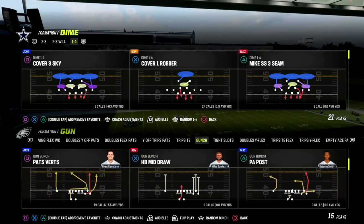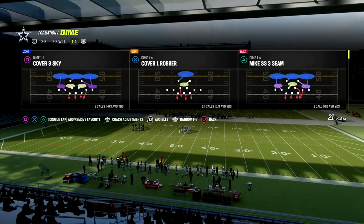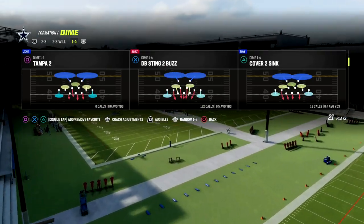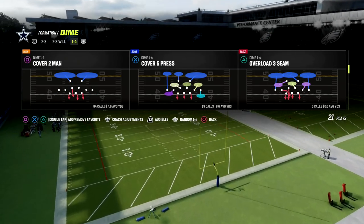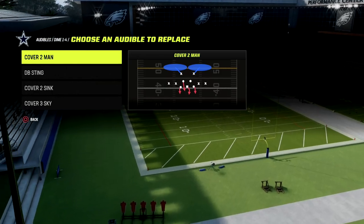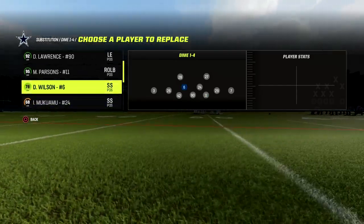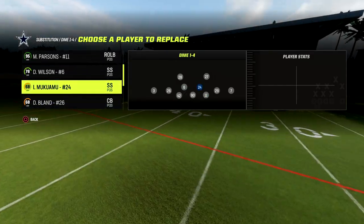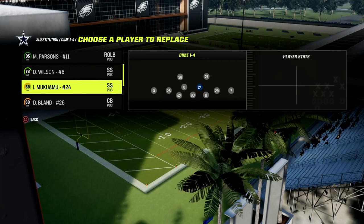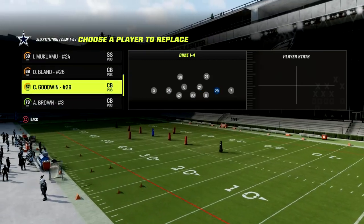We're going to show this coverage defense against one of the most popular formations in the game: the Gun Bunch. What makes this defense special is this audible right here. We can come out in Cover 2 Man, but alignment is the most important thing when playing man coverage this year. If you have good alignment, your man coverage is very difficult to beat, but if you don't, it's actually really easy to beat.